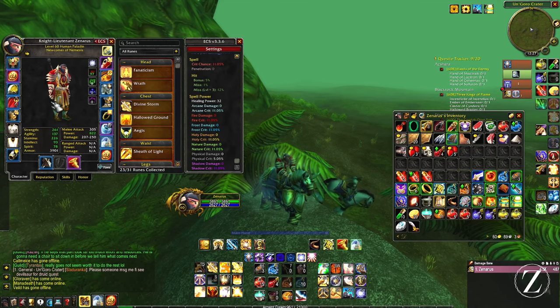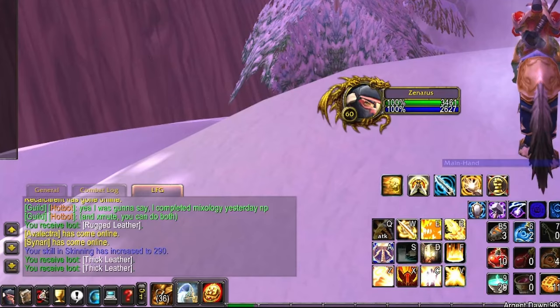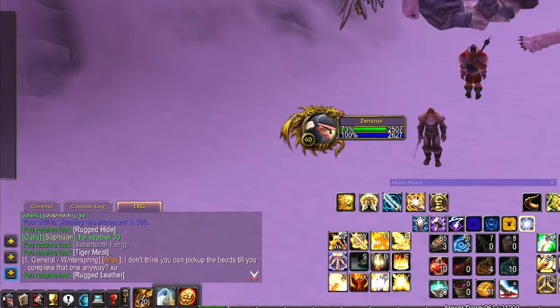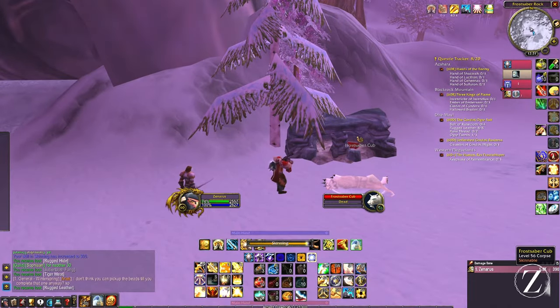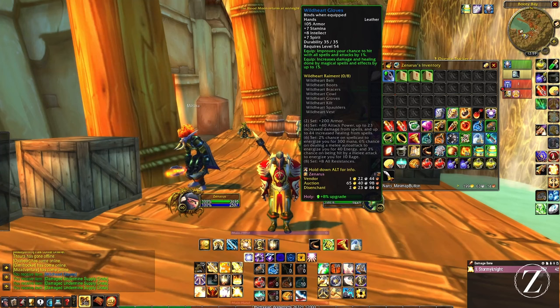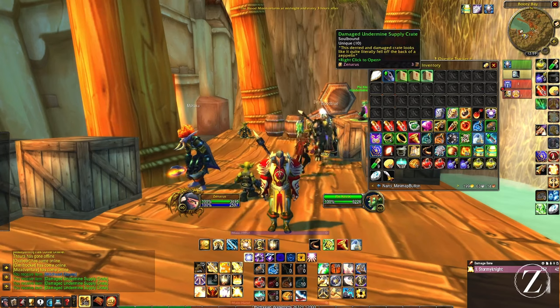290 skinning — boom, there it is: 300 skinning in 24 hours, pretty easy actually! I just bought some Wild Heart Gloves to sell in the auction house — they sell for 65 gold, so we'll see if we get that.